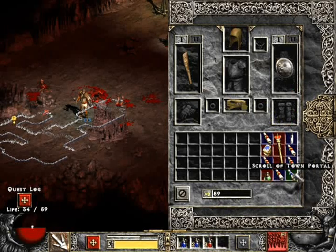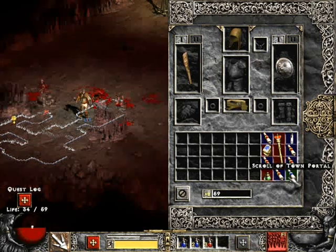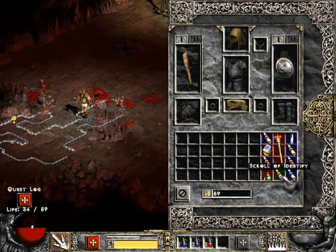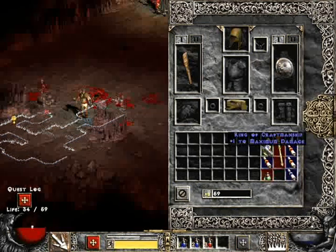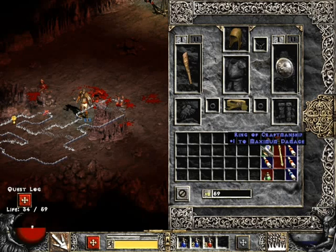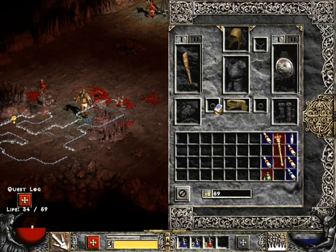You have scrolls in your bag as well. Scroll of Town Portal — that'll open a portal back to the Rogue Encampment. And Scroll of Identify: when you find unidentified items, you use this on them and you get random stats depending on what level you got it — what level monster drops it. So it's better than nothing right now, might as well equip it.